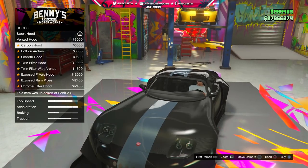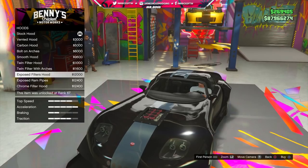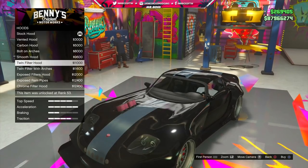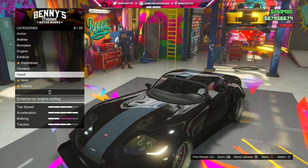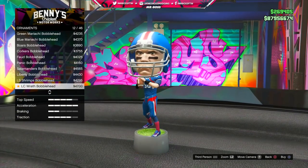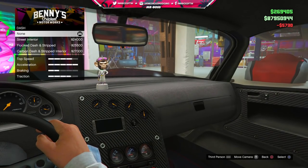Now there are some unknowns about the Roosevelt Valor. One of those is, is it going to disappear? Typically, if Rockstar makes you pay for a vehicle, it won't disappear. But the Albany Roosevelt is a vehicle that we had to pay for, and it actually disappeared from the website once the original Valentine's Day DLC content had gone away. So that doesn't mean it's going to disappear from your garage, your inventory, or being able to drive it, but you might lose the opportunity to purchase it after this specific release timeline. We're just going to have to wait on more information from Rockstar.